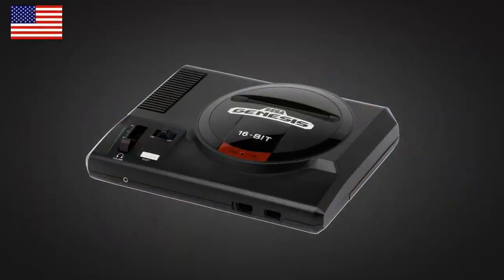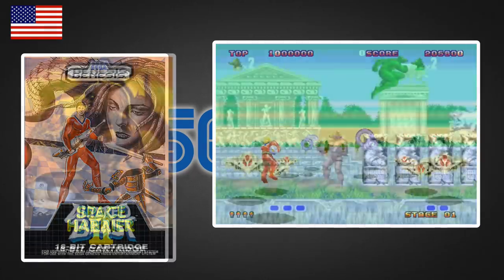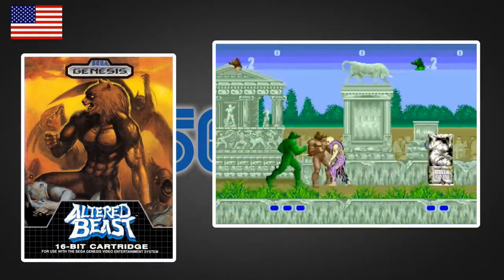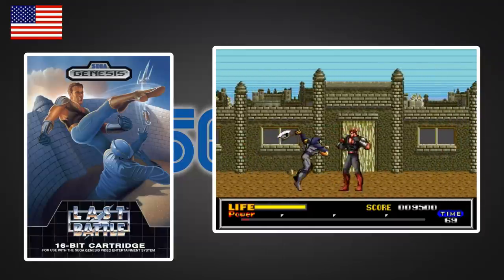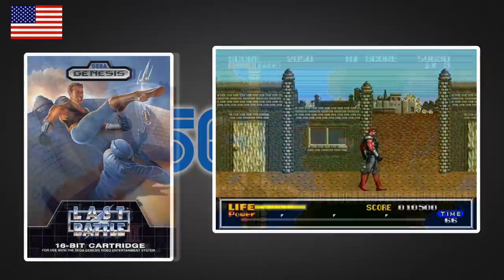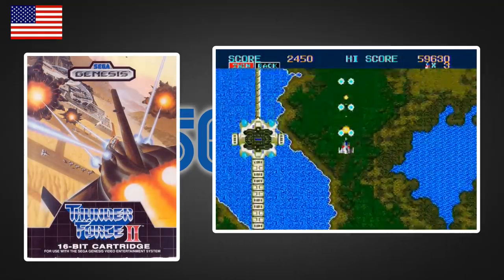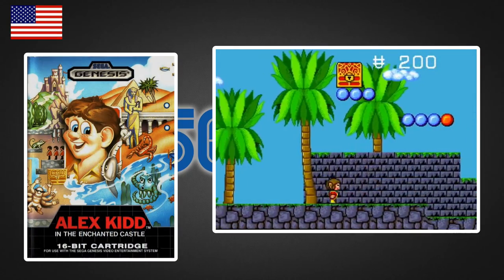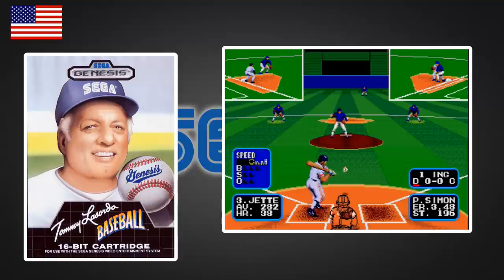The US release came in 1989, where the console was renamed the Sega Genesis due to copyright reasons. Again Space Harrier 2 was available, but they also got Altered Beast, Last Battle (called Hokuto no Ken in Japan — clearly they love that franchise), Thunder Force 2 (the first Mega Drive entry in the excellent series of shooters), Sega's mascot platformer Alex Kidd in the Enchanted Castle, and Tommy Lasorda Baseball, which was called Super League in Japan and Europe.